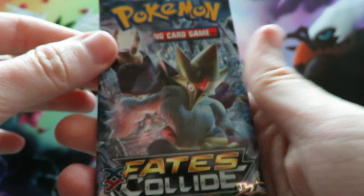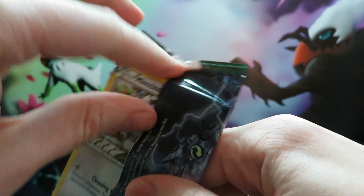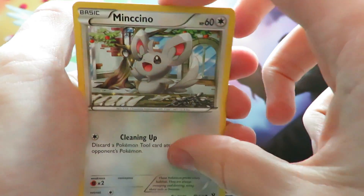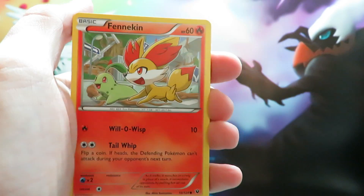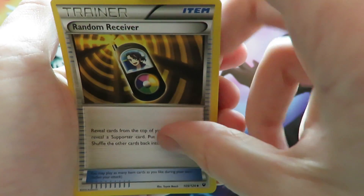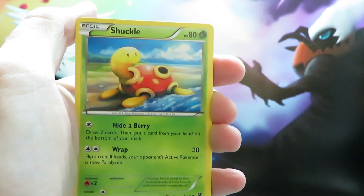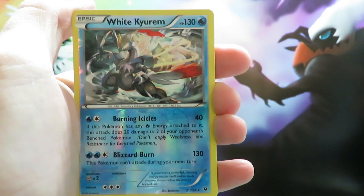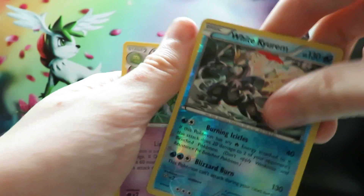Second booster, we shall have a Mega Alakazam pack. We start off with a Minccino, a Whimsicott, a Snivy, a Fennekin, a Jigglypuff, a Random Receiver, a random card, Helix Fossil, a Shuckle, a White Kyurem Reverse - that is nice. And our rare is a Reuniclus, so a regular rare.